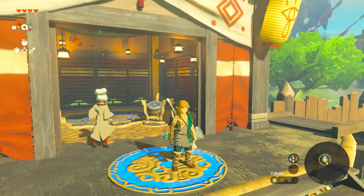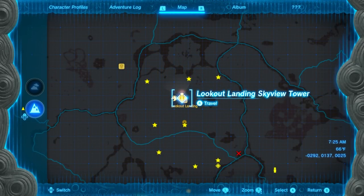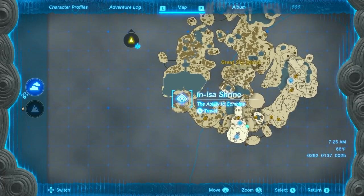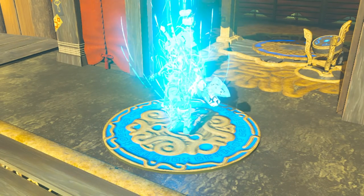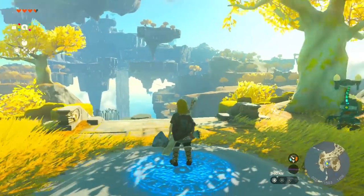Open up your map by pressing the minus button. Once you press the minus button, you're going to D-pad up so it goes back to the sky. Once you are viewing that map, you're going to click on the In-Isa Shrine by pressing A and you're going to travel there because you can fast travel. The lookout tower area should be a fast travel point as well.